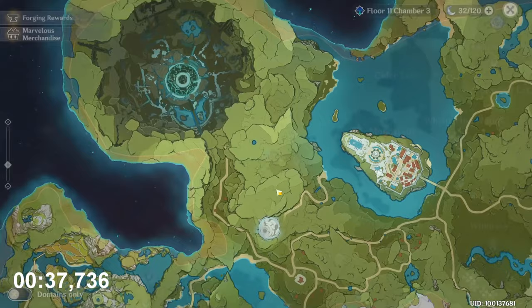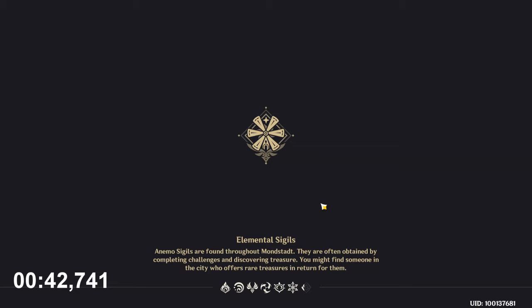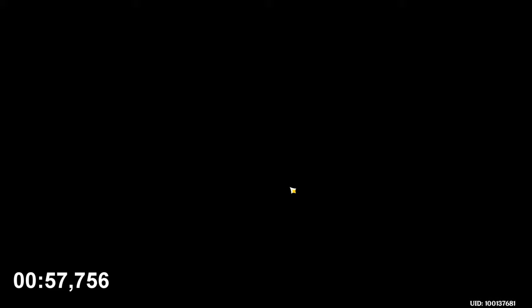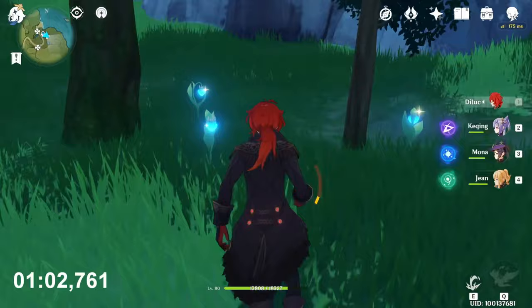Now teleport to the wolfdom. Go to that direction — you will see four of them: two here and two here. If you're fast enough, you can teleport back instead of running back, because if you teleport to the same location and you're near the teleport waypoint, the teleport is instant without any loading.